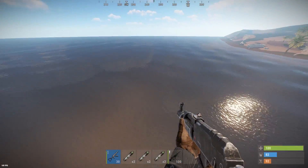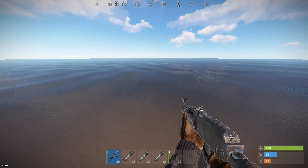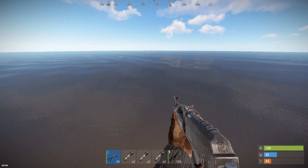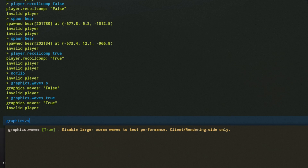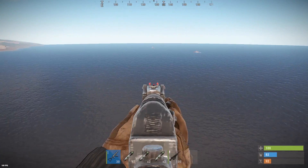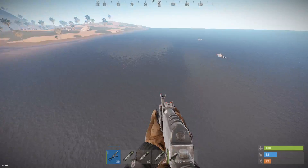Next up we have a cool thing with the graphics waves function. You can see there's a waves outline — it's very hard to see your bodies and stuff when you're on cargo or shooting metal boats. If you do graphics.waves 0, you can see it completely deletes the waves and it's so much easier to see bodies and stuff in the ocean.